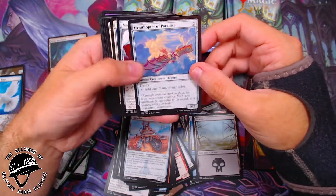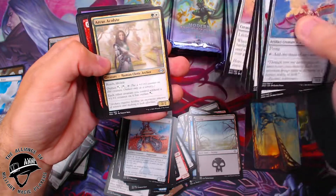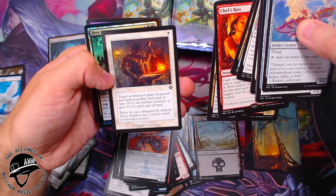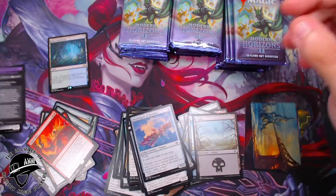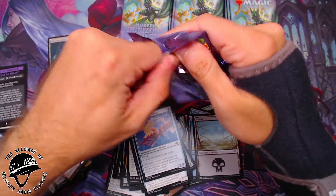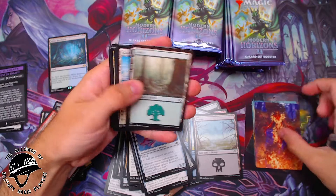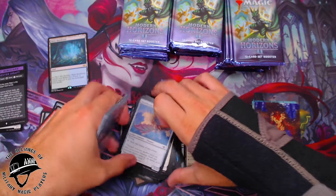Ornithopter of Paradise — this is a really good one, a great alternate to Birds of Paradise. Oh there we go, chef's kiss — Chainer, Nightmare Adept! A Blacksmith's Skill, a Dray Keeper. The tokens haven't been great — I haven't been getting a lot of actual usable tokens, they've all been the mini game stuff. We got a Forest — I guess I could be putting those lands over here too.